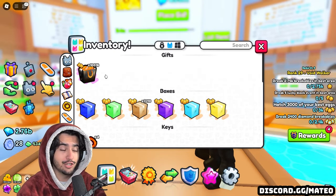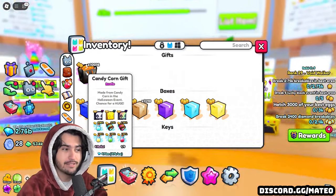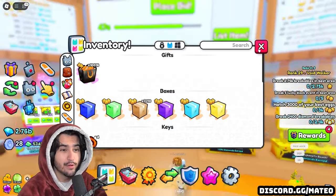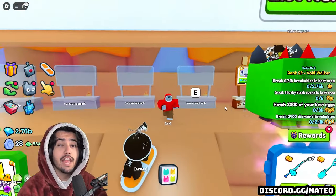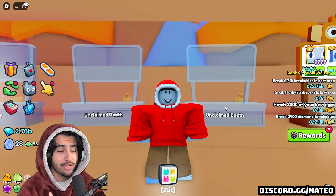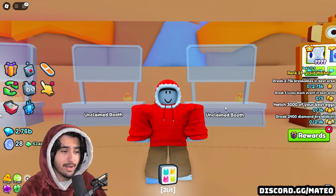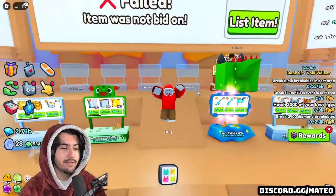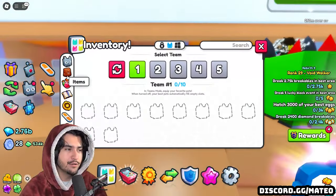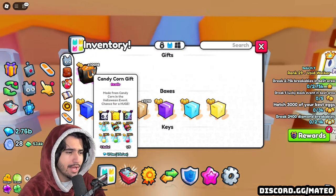I just went and checked and the rainbow skeleton cat is worth 333 million right now, so we would need still two of those to even make profit on these. If you guys want to know how I got 10,000 candy corn gift bags, go and watch my video that I uploaded yesterday — that will show you how to get almost 10,000 a day. I believe in total you can get between like six to 8,000 gift bags a day doing that method.